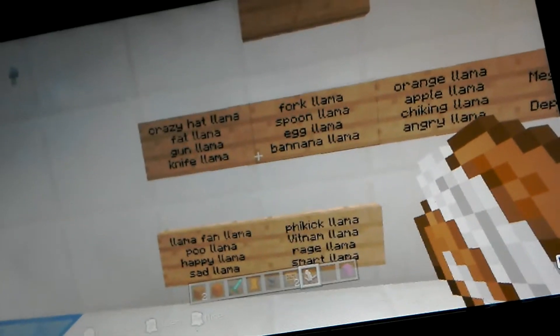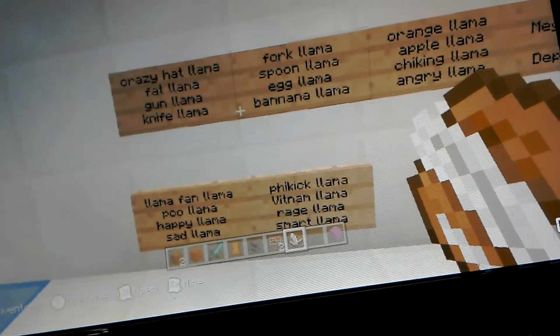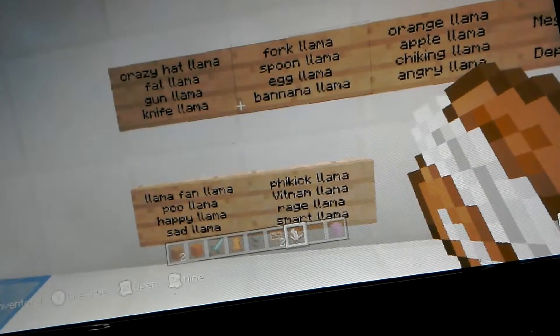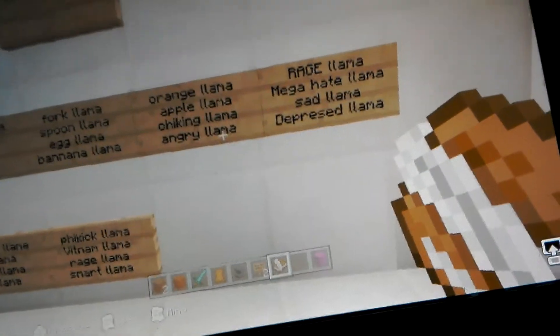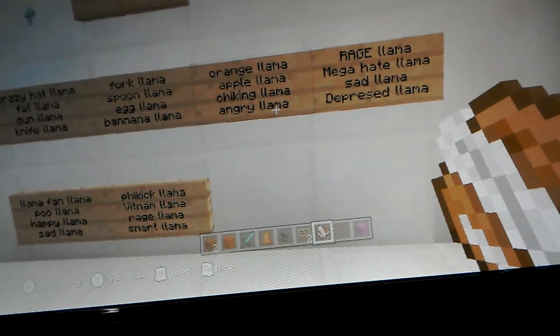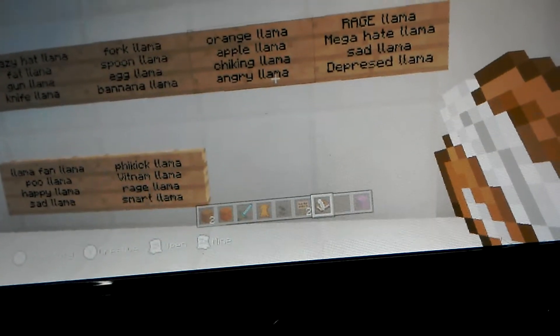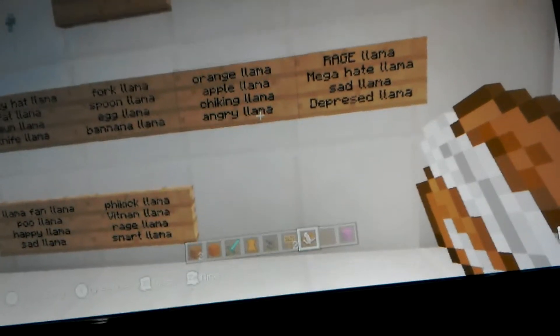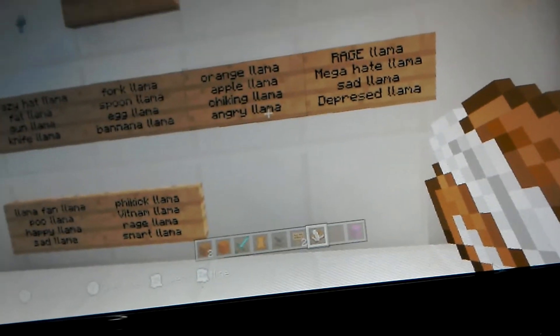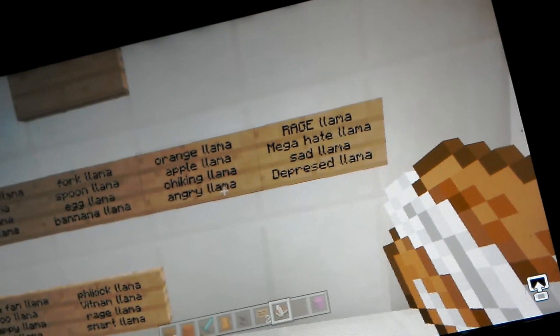Fork llama — so the first evolution is spoon llama, then we have fork llama, then knife llama. And the first evolution here is banana llama, second is apple llama, and the third is orange llama. And we have angry llama and rage llama — so angry llama's first evolution, and rage llama is the second evolution.